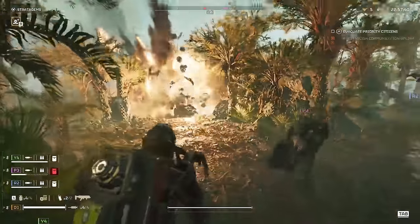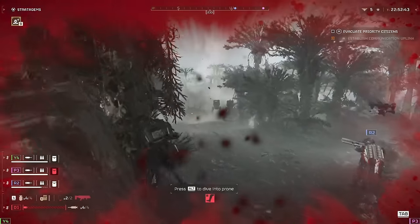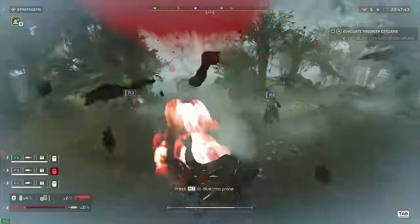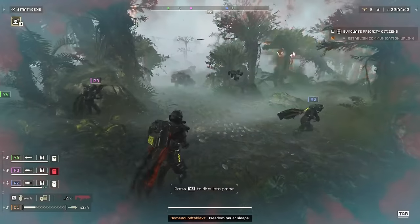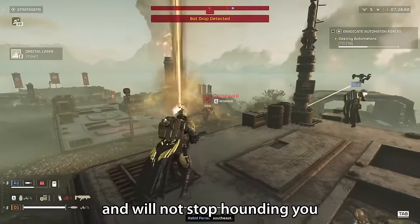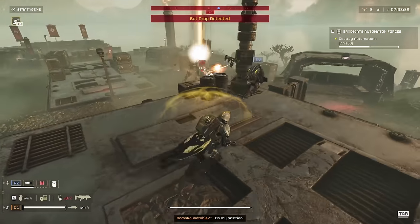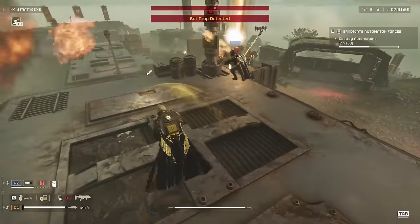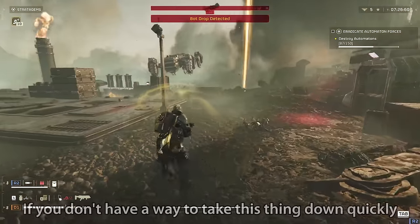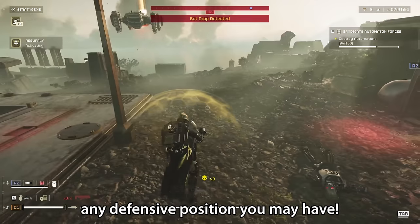The third and final variation of the Hulk is the Hulk Scorcher — a melee variant with a devastatingly powerful flamethrower that is far more ranged than you would expect. At least with the Obliterator and the Bruiser you can hide round corners, but this thing will just track you down and will not stop hounding you until you or it is dead. So if you're on a mission where you know there are Hulks, perhaps save your biggest, most powerful options for the Scorcher, because if you don't have a way to take it down quickly, it can and will drive you out of any defensive position you have.